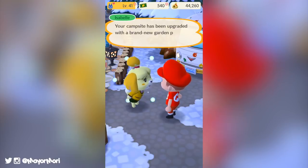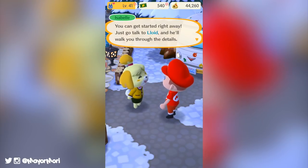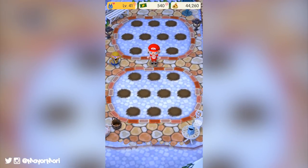Hey YouTube, welcome back to a brand new video. Today we are going to have a look at one of the newest features to be added in the Animal Crossing Pocket Camp update version 1.1 — the brand new garden area. So without further ado, let's get straight into today's video.